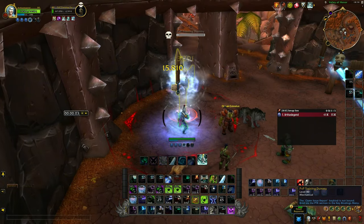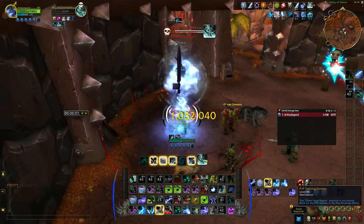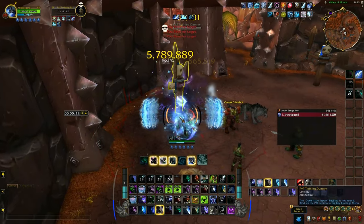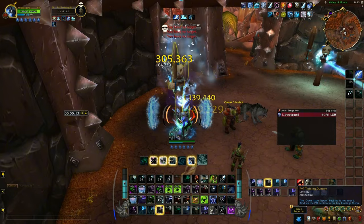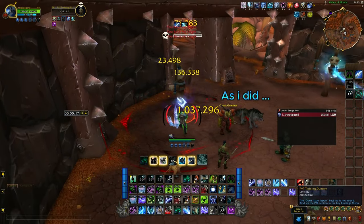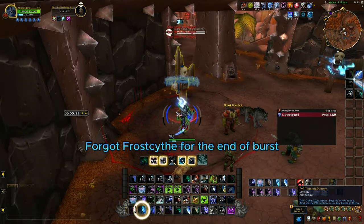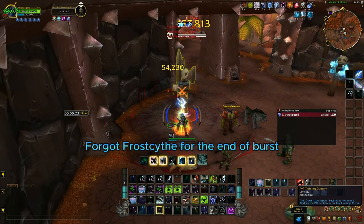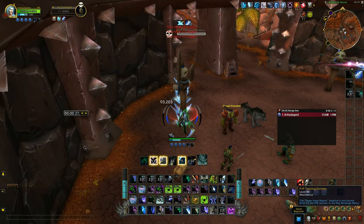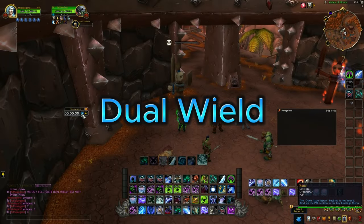For the burst rotation: try to get enemies close together, then grip, blind, Death and Decay, Remorseless Winter, Chill Streak — then either use Abomination Limb followed by the ultimate burst macro: Reaper's Mark into Pillar of Frost with Empower Rune Weapon, or skip Abomination Limb and burst immediately. Priority is to get Killing Machine with Frost Strike and spam Obliterate. You can also use Rime to get Killing Machine. All these abilities help stack Reaper's Mark fast to explode it.